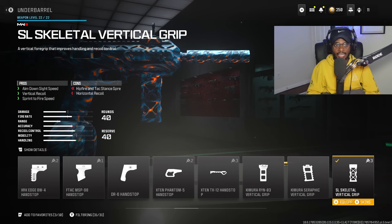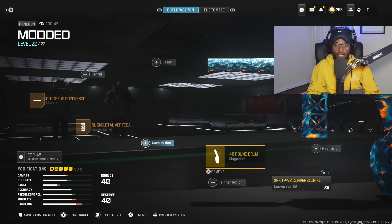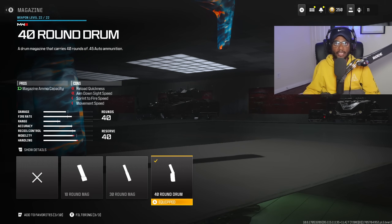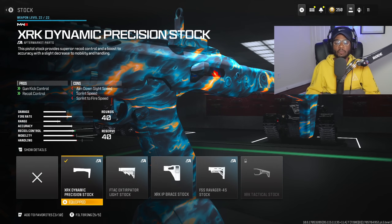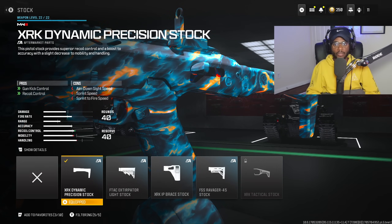We're also going to rock the SL Skeletal Vertical Grip, and we're going to be utilizing the 40-round drum because the fire rate has been significantly increased. We're going to finish off the setup with the X-Arcade Dynamic Position Stock to bump up some more recoil control.